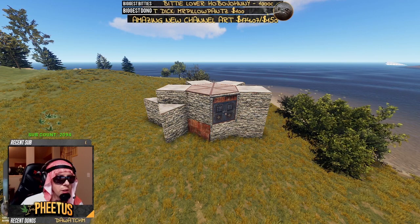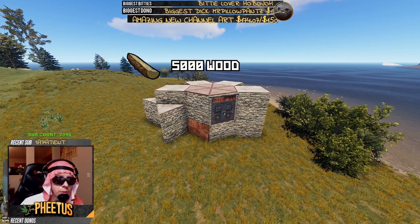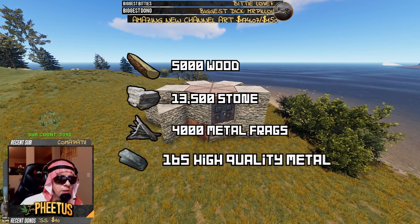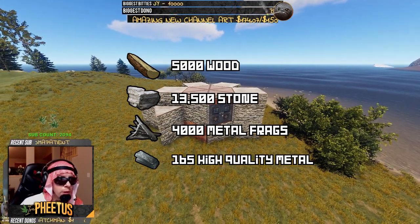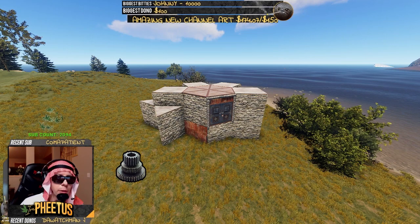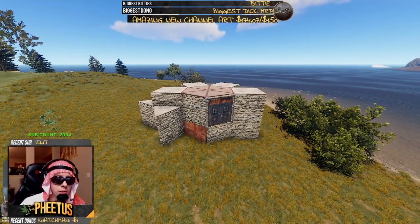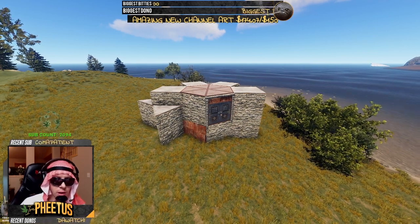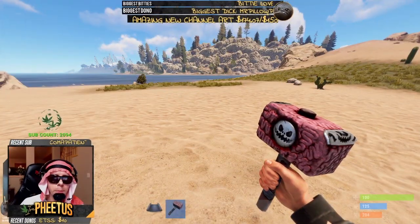This base in its current design and form is going to cost you the following amount of resources: 5,000 wood, 13,500 stone, 4,000 metal frags, and 165 high qual. In addition to the resources, you're also going to want around six gears to make garage doors and three metal shelves. I highly suggest BPing metal hatchet if you're going with this base design as well.